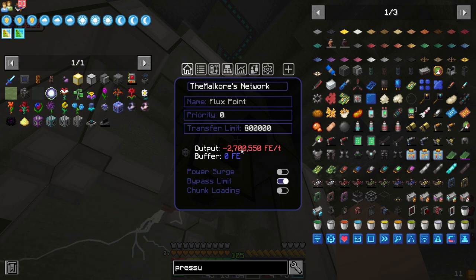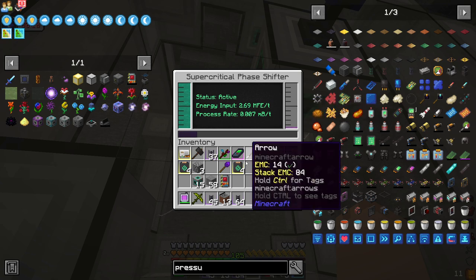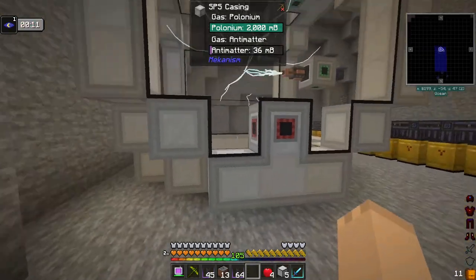We're apparently producing 2 million RF per tick, but this progress bar is going at a decent tick. We have 29, and with all of this done — getting this SPS done here, double-checking something — whether or not we still have time. This is a good wrapping-up point on this episode, with us getting the SPS made up, showing you guys how to make every bit of this SPS casing and stuff.